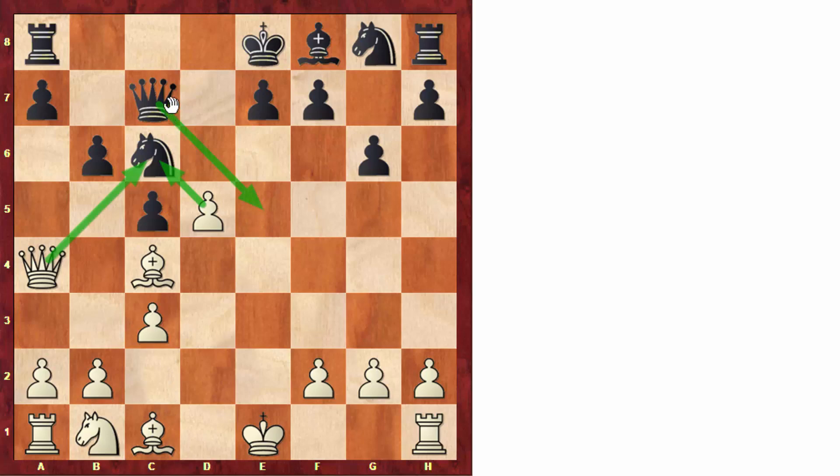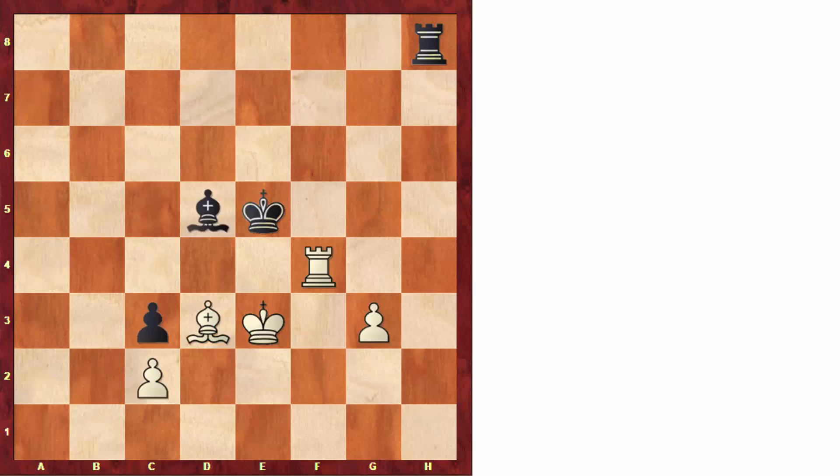For example, after queen to e5, white can simply stop that check with the bishop and the game is pretty much over. So although we are very often aware of the tactical ideas, it is very common to miss a tactic that comes after a capture.